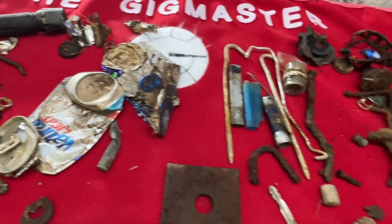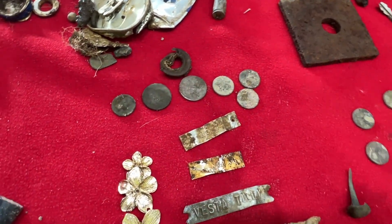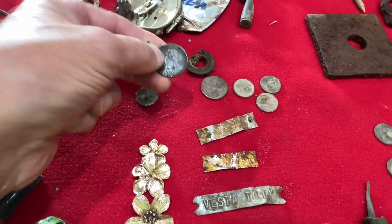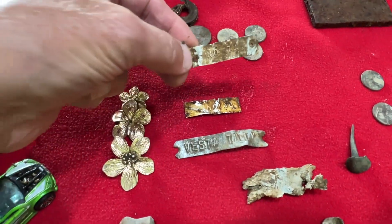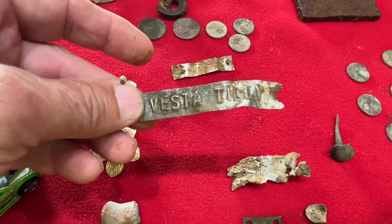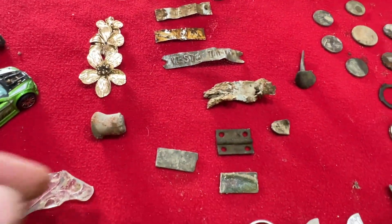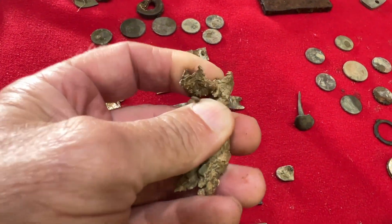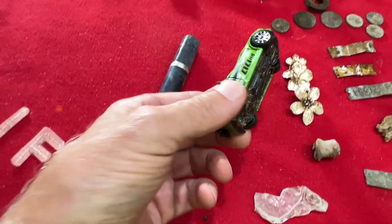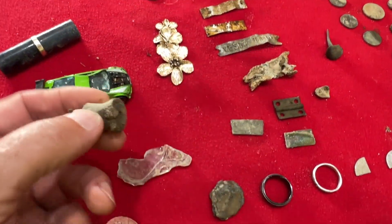We did dig a lot of modern coins in there — they scare you because you get that good tone on them. We got a couple of these tags. This one's got some writing on it — 'Vesta'? I don't know what that means. 'Lantilly'? I was thinking they were bird tags, but I'm not sure. Anytime you get these old 1700s properties, you get lead — they used it for all kinds of stuff. I think there's some kind of slug there, but that's not Civil War.